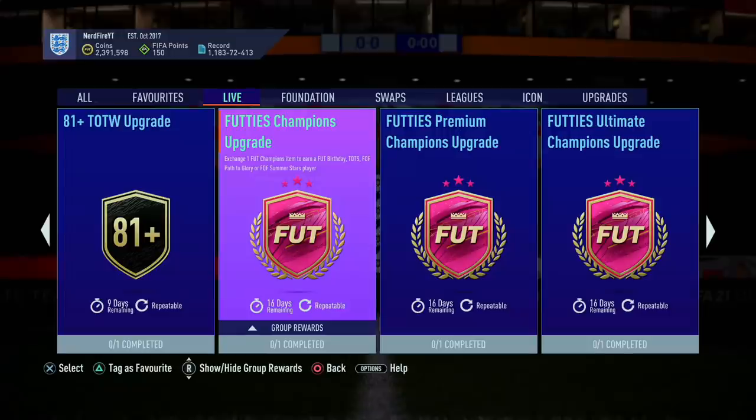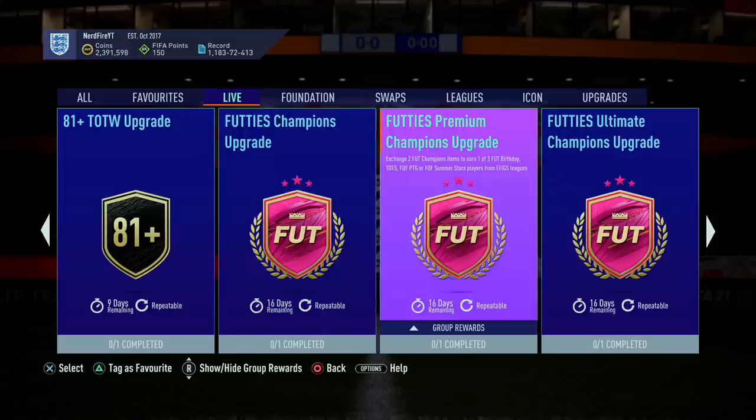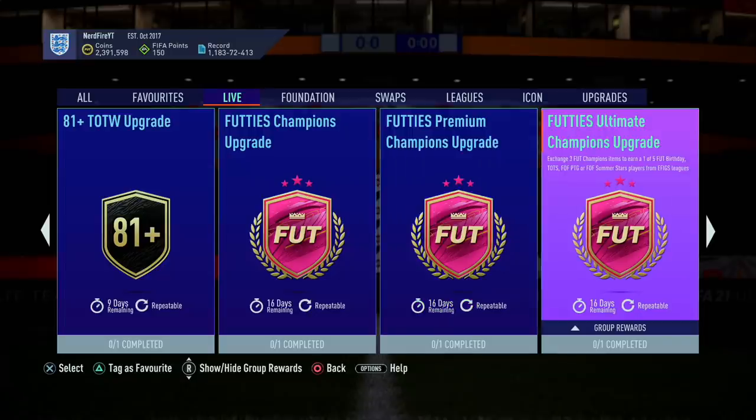The normal version gives you any card from FUT Birthday, Team of the Season, Festival of Football, Path to Glory, or Summer Stars. The premium version gives you a player pick of three options from the top five leagues. The ultimate upgrade gives you a pick of one of five options. We've also got the 85 plus times 10 packs. Let me know in the comments what you manage to get - let's get into it!